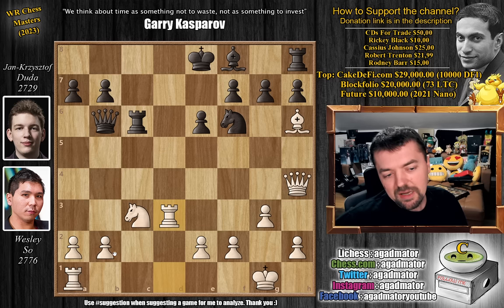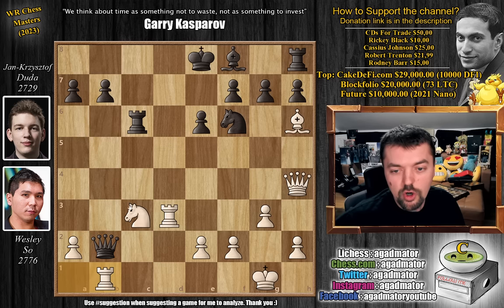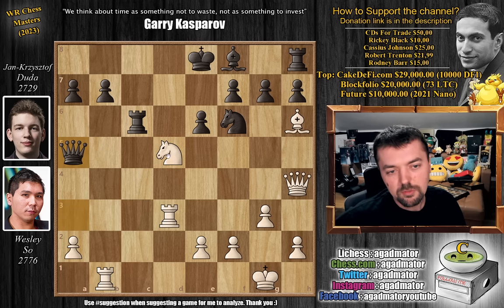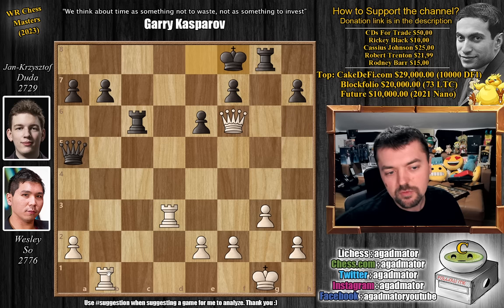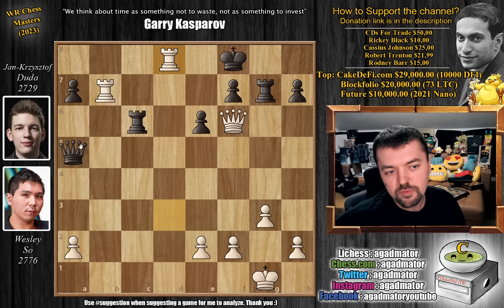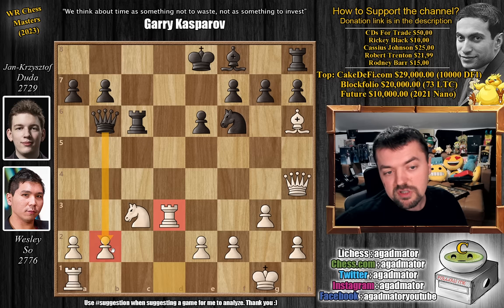It seems like you could capture the b2 pawn, but if you do, the knight is hanging — rook to d1, or even stronger rook to b1. If the queen goes to c2, then rook to c1; the bishop controls that square. And if you go to a3, you go under the mask of the rook: knight to d5 attacks the queen, and once the queen moves, knight captures on f6, g captures, queen captures, and black just falls apart. The rook is hanging, and once you move it, bishop captures, king captures, and rook captures on b7 — there's no good way to defend checkmate. So after rook to d3, the b2 pawn is off limits.